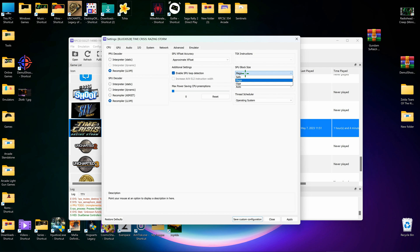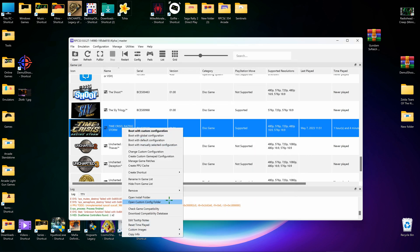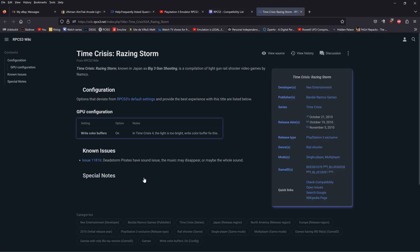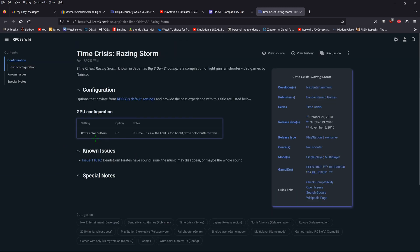Most settings are safe but I've followed the actual instructions available online. You can get to them by right-clicking and checking game compatibility. Click on the game and it gives you the best known options. There's not a lot in here except for 'Write Color Buffers' — turn that on.